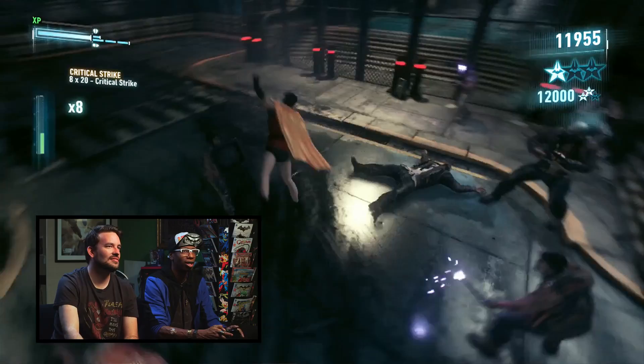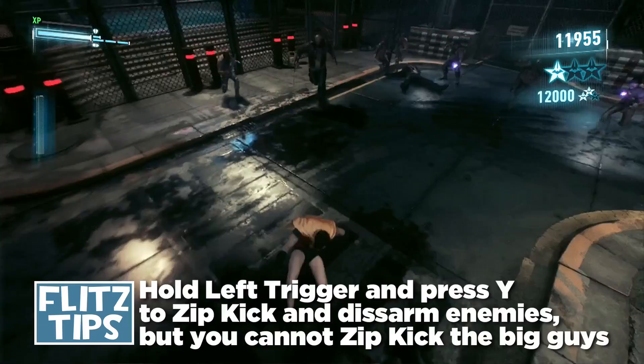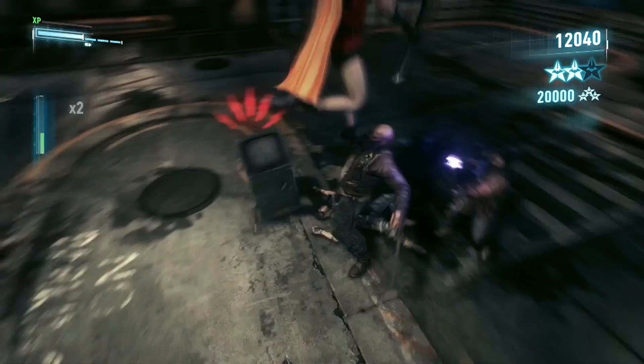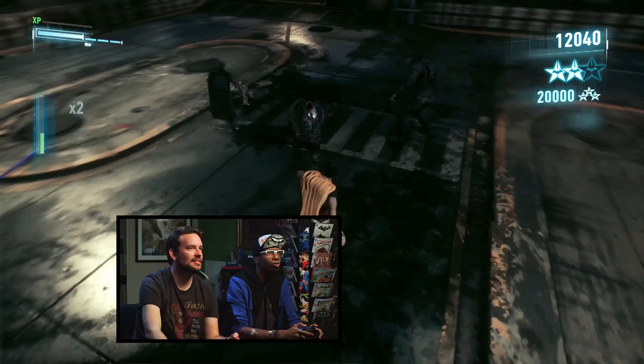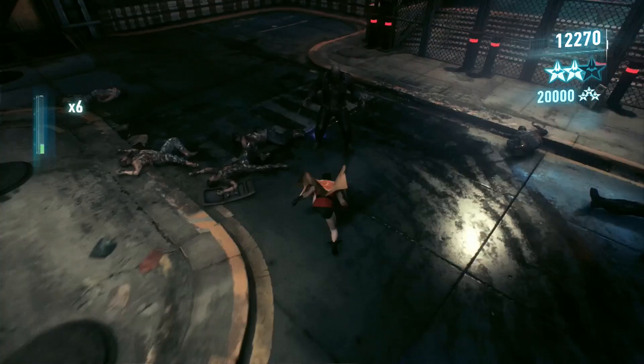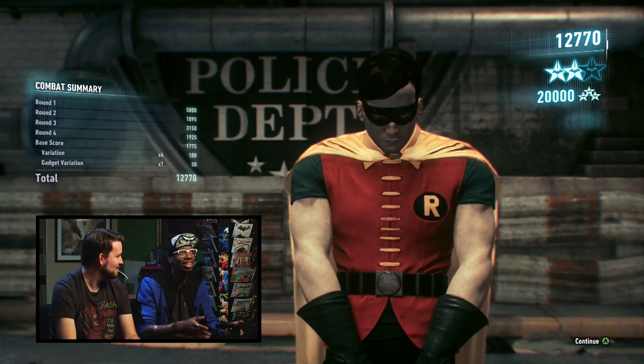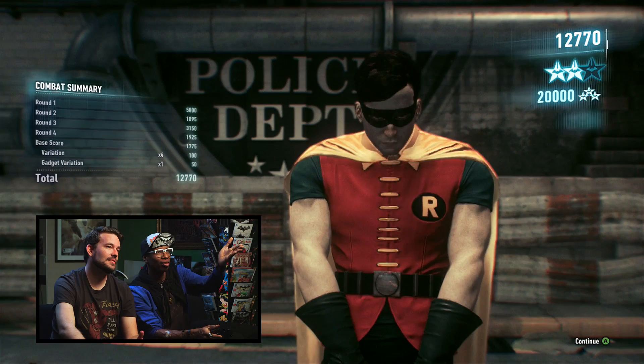So I'm surrounded — if you hit left trigger, you can use your gadgets. I fly kicked that guy, got rid of his stick. All right, so you're in a situation that many players have been in — what do you recommend? It's really the electric guy that's been bugging me, so now I can take out the big guy. You got some gadget bonuses — and you get a variation bonus for using your gadgets as well.